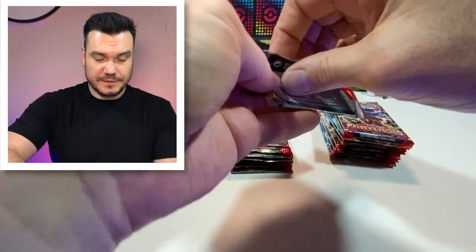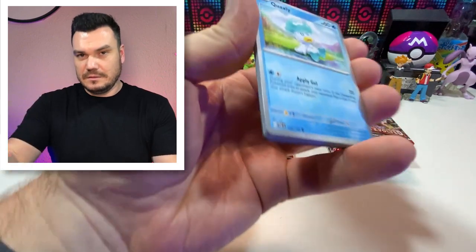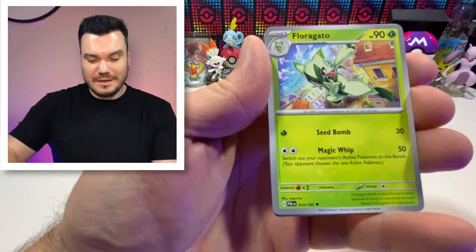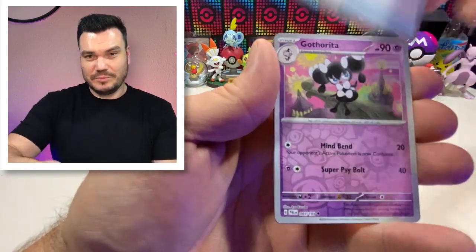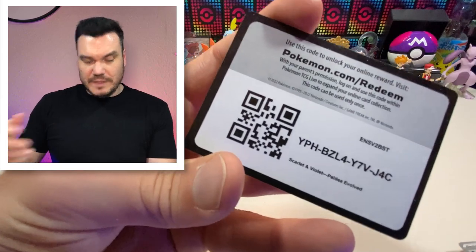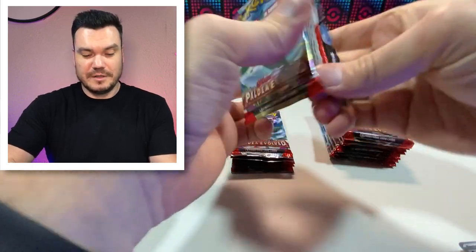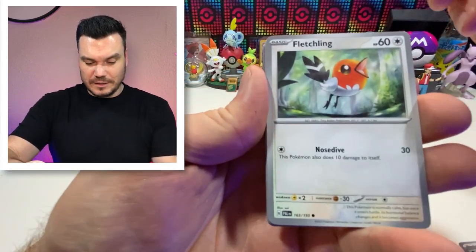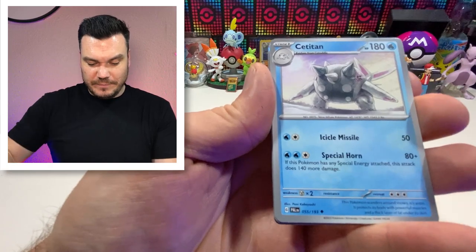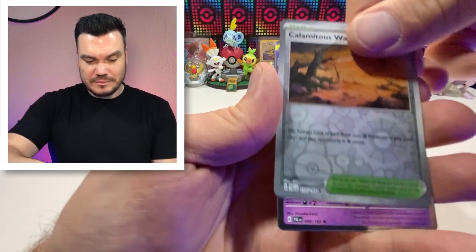Now as we get hits in these packs I do always like to post the current market price of the cards. Those values are going to change over time because right now as I'm filming this it's a brand new set, so prices are probably going to be at the high part of the peak and then they'll usually cool off over time. But then maybe particular cards may rise over the months and years — like right now we're seeing a big rise in a lot of the Sun and Moon era waifu cards, which is cool to see. Just ebbs and flows of the market, so even if something right now might come out kind of cheap, you never know.